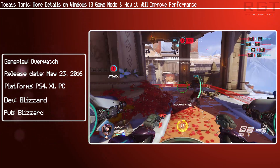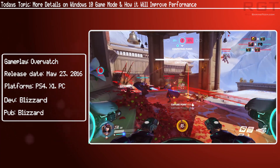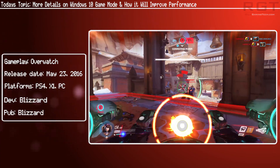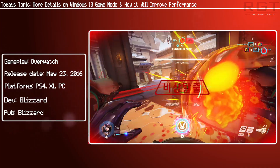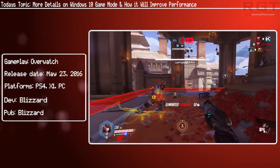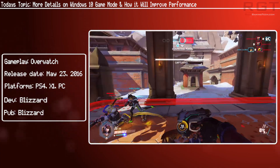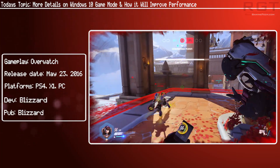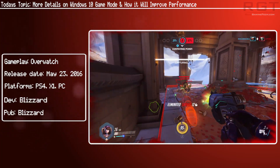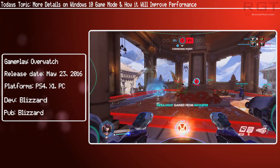Anyone who has PC gamed for any real amount of time will know exactly what I'm talking about here. You often see when trying to get the best performance from a game that you've got all sorts of things running in the background that might be hogging resources, keeping you from getting maybe an extra few frames per second or maybe just an overall smoother experience. It's also talking about task scheduling, which is something we have seen come into problem territory for Ryzen recently.